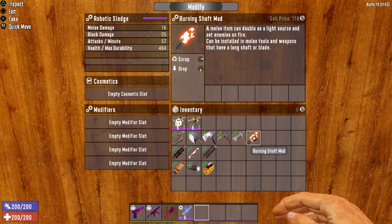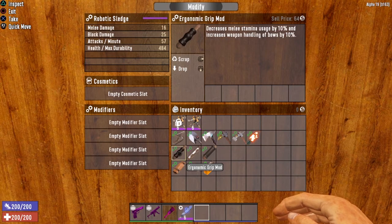Then we have the Burning Shaft mod, which can be installed in melee tools and weapons — a melee item can double as a light source and set enemies on fire. So this not only gives a damage boost but also lets you set zombies on fire, which is great. We also have the Ergonomic Grip, which decreases melee stamina usage by 10 and increases weapon handling of bows by 10. Although there is no stamina usage with the Robotics Sledge, so this one will really only give you the damage boost.